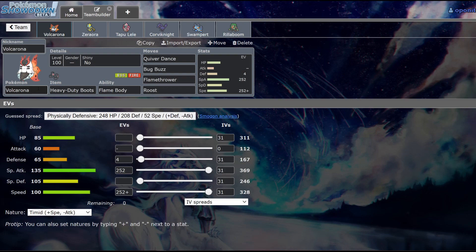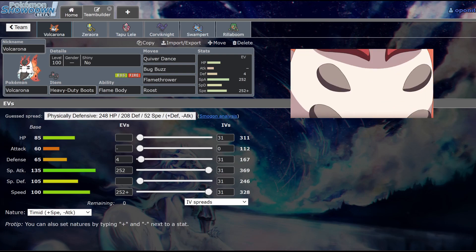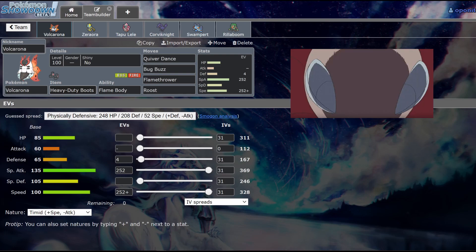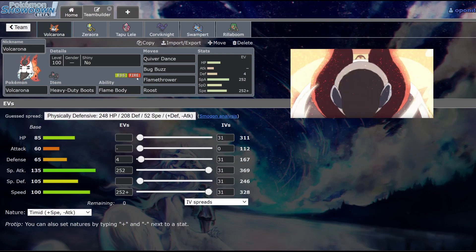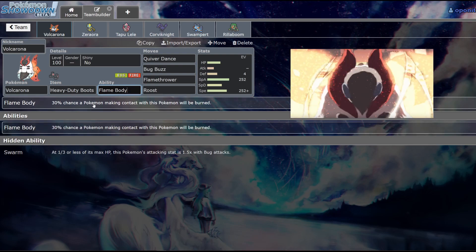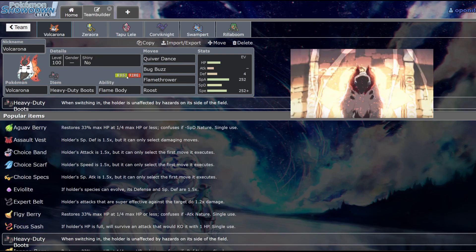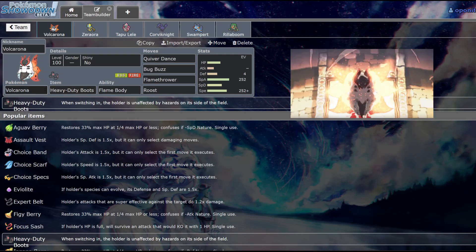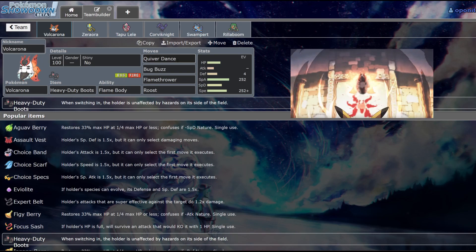First things first, we have Volcarona. I love Volcarona — I have been swept by it so many times, more times than probably even Magearna, and that's counting all the times I played it in Gen 7. It has an amazing Bug/Fire typing, amazing offensive coverage, and we also resist U-turns, which is really nice for getting Flame Body activated. Heavy Duty Boots means it no longer takes 50% damage just for switching in with Stealth Rock up.